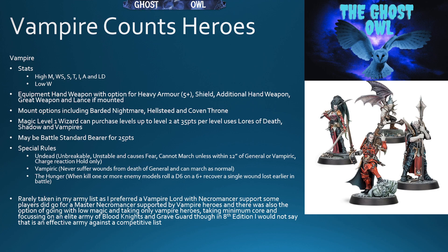In my personal list, I rarely took Basic Vampires, mainly because I prefer taking a single Vampire Lord with Necromancer support. Some players go for a Master Necromancer supported by Vampire Heroes, and there's also the option of going low magic with only Vampire Heroes, focusing on an elite army of Blood Knights, Grave Guard, and that sort of thing. When you think about why you'd take a Necromancer over a Vampire — the Necromancer is significantly cheaper and you can upgrade him to Master of the Dead, which allows re-rolls on Invocation of Nehek when resurrecting models, which is really important.